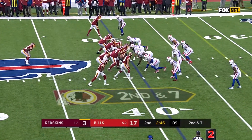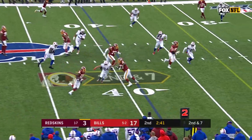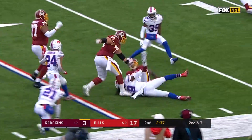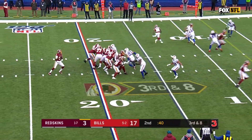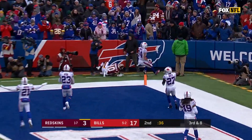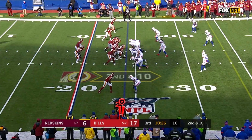17-3, Buffalo. Haskins throws and dumps the screen off to Peterson. Lots of room for Adrian Peterson inside the 20 of Buffalo. And Haskins at his first NFL start floats one for the end zone, just off the fingertips of Paul Richardson to win this game for Washington.